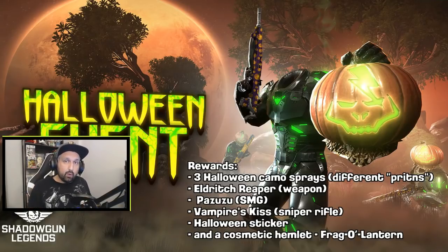We also get three different weapons: the Eldrick Reaper — not confirmed — we'll have an SMG and a sniper rifle. We will also get a Halloween sticker and a new cosmetic hat, the Fraggle Lantern. Some speculation from the Facebook group screenshot was right, some was wrong. These weapons we see are probably not the weapons we'll get — it's just the camo. The cosmetic hat is going to happen, and the pteradon black and green armor is not part of the event rewards.